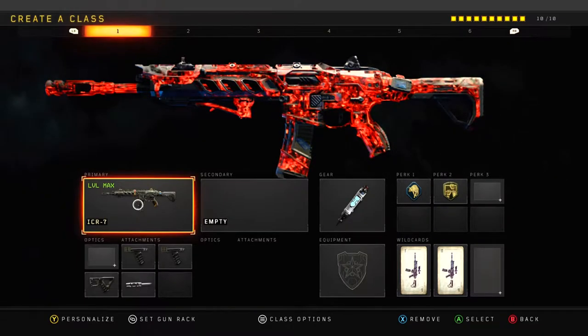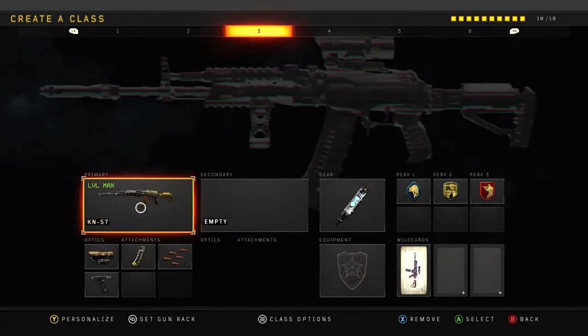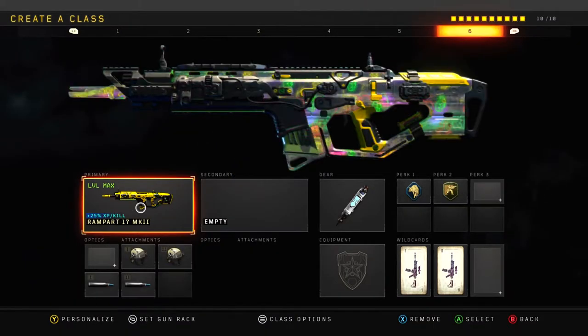Let's talk about the classes I have for the next 10 episodes. Let's quickly flip through the new classes for episodes 11 through 20. I have the ICR Double Grip SOG 9mm with the Reflex, KN57 with the Recon, the Maddox with the Operator Mod, the GKS with these attachments — nothing is really too interesting.